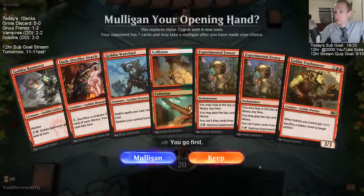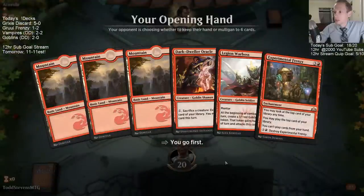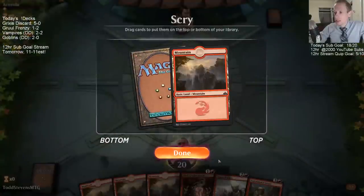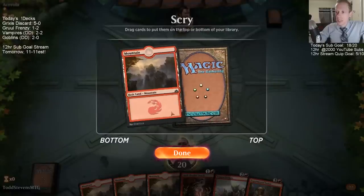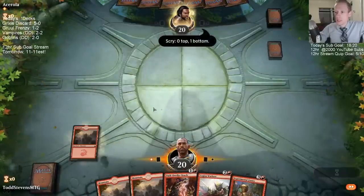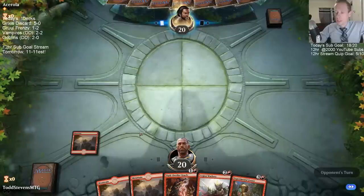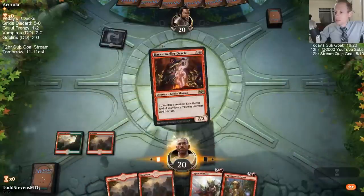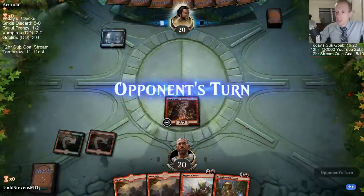Maybe we can lock our opponent out with these Cinder Vines — that'd be cool. Mulligan first. We are relying on Frenzy. I think we keep the fourth land on top. If we put it on the bottom, we need one of the next three cards to be a land for Frenzy. If one of the next three is not a land, we're probably doing okay anyway — so let's put it on the bottom.